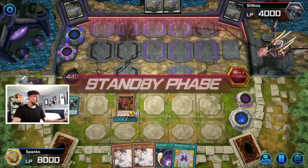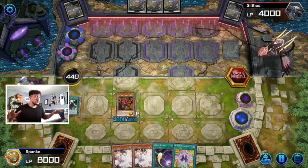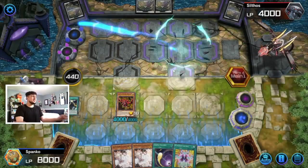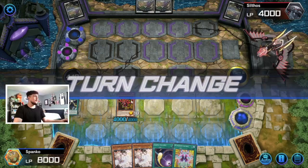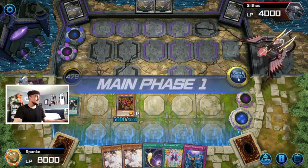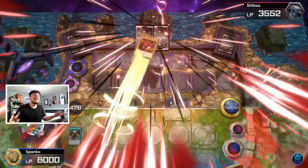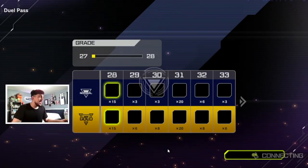Slifer the Sky Dragon itself is just a crazy floodgate, and we have Ash Blossom plus Mound of the Bound protecting it — perfect board positioning even through the Lightning Storm. He normal summons — Slifer activates right away and destroys the card. He's only at 4k health and Slifer is about to hit 5k. We enter our battle phase and attack directly — Slifer the Sky Dragon attacks for game! This is crazy!